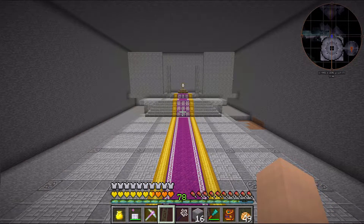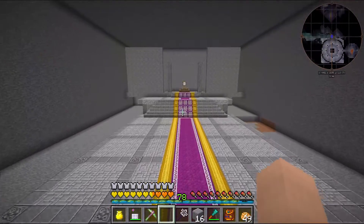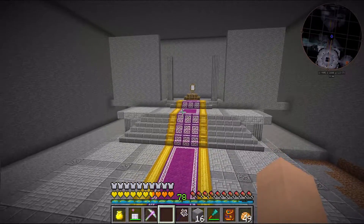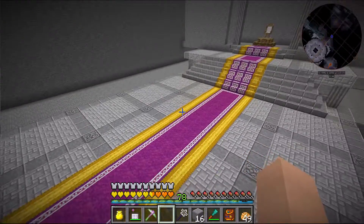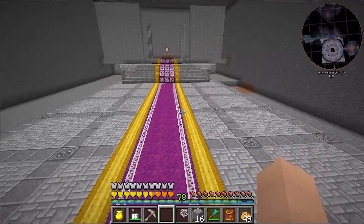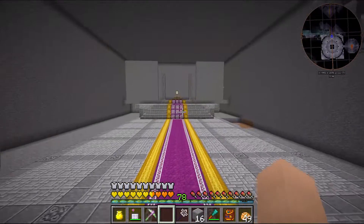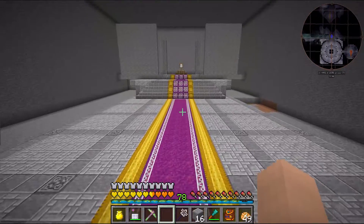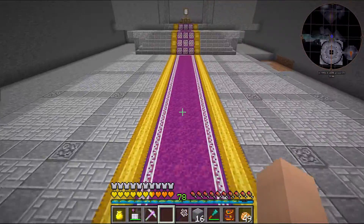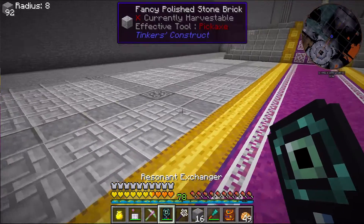Hey guys, this is Nefarious411 and welcome to episode 88 of my Modded Survival series. In the previous episode, we were able to carve out this area and this is going to be our throne room. I have between episodes laid out the rest of the floor and I actually do like this a lot. There's probably a couple of changes I would like to make, because just having this long run of carpet seems kind of plain.